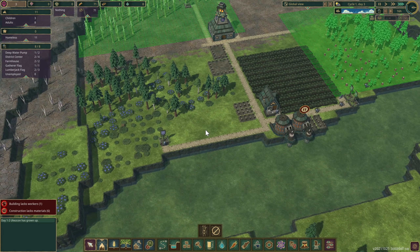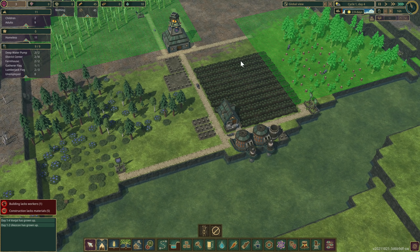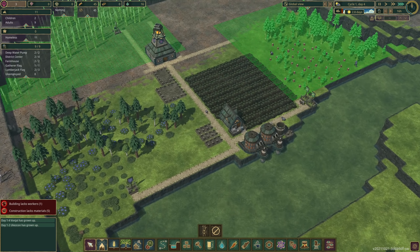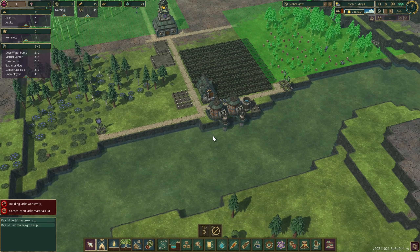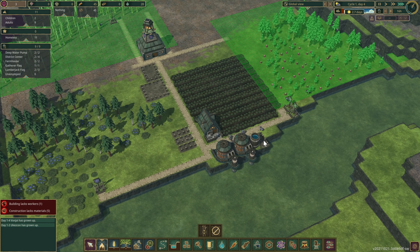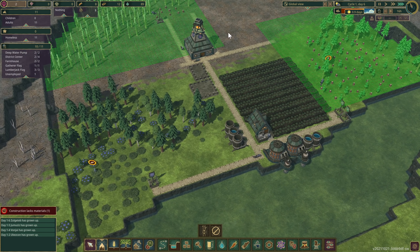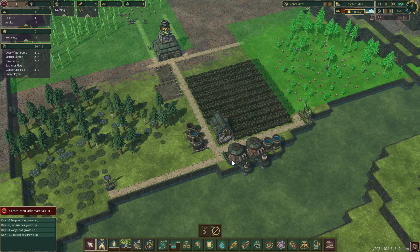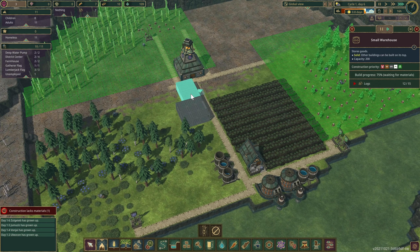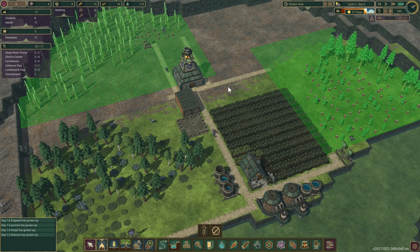Now we have a drought coming in three days. These carrots should all be nicely grown by then, so that'll be good. We should hopefully survive the first season this time! If I could have got a dam in here that probably would have helped. These pumps need to get built - pumping and filling those things up like crazy. Hopefully the carrots will be done today - 92, 93% - okay, all these carrots should be done today, we should get our first harvest. Pumps are running, we have five water bins, food coming in, and the small warehouse is going because we need to store the food as it's ready.